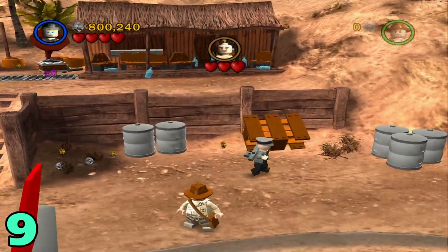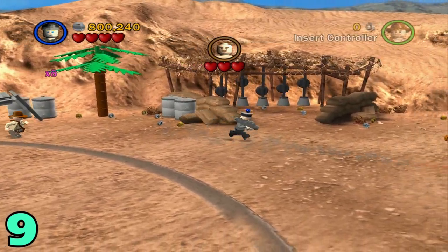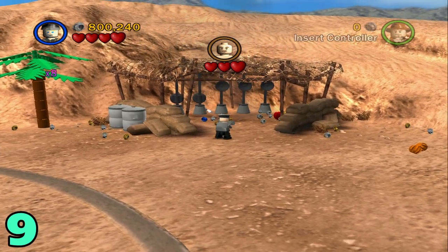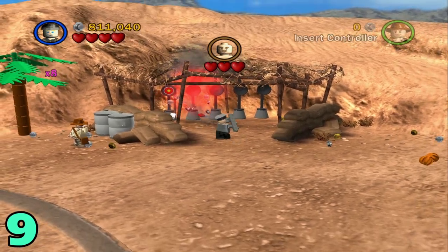Artifact number nine. From here, we just want to head to the right into the little shooting range. Just grab a character with some kind of gun and start shooting the targets when they're at the top. There's that one, and then the last one.